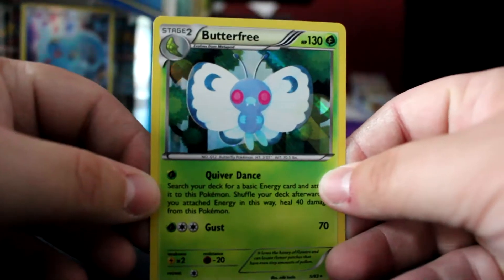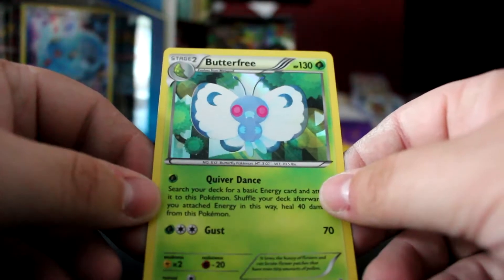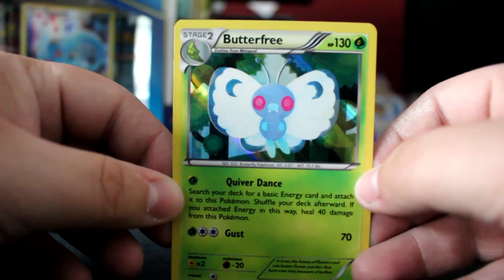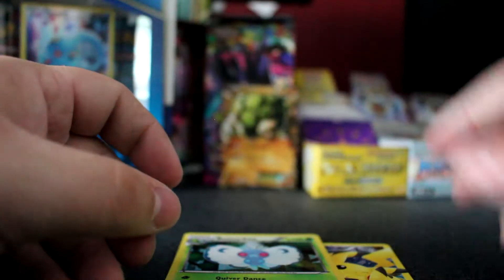What's the final card? It's a Hollow Butterfree! Look at that — it's a Hollow Butterfree! That is a throwback to base set if I've ever seen it. Look at that!